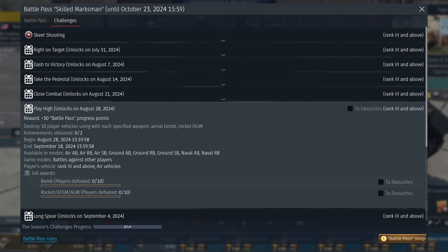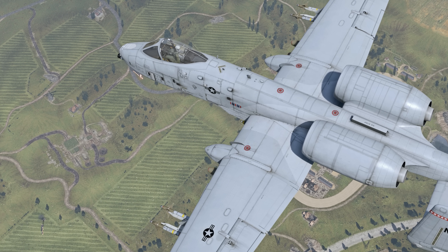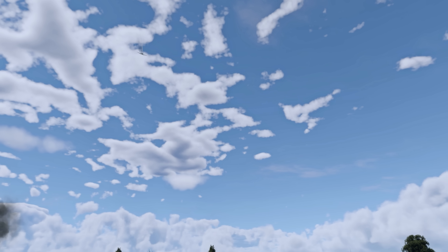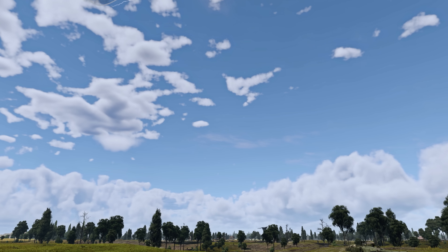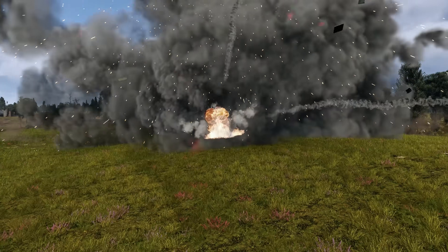Challenge number six is Play High — time to fuel your aircraft and get it ready for some close air support. This challenge needs you to destroy enemy vehicles with bombs and rockets or missiles, ten for both types. Note that rockets and missiles are grouped, and both conventional and guided munitions count.